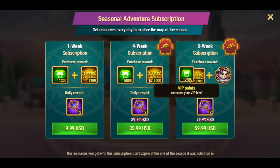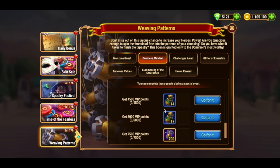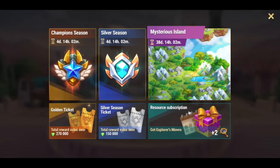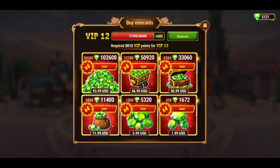A four-week subscription worth $36 gives us 5,000 emeralds and 5,000 VIP points, and this is already enough to get almost all the benefits from the Weaving Patterns event. Unfortunately, this purchase is not enough to get the golden threads in the Business Thinking quest, so you will need to buy an eight-week subscription, which will cost a lot more. Buying emeralds alone won't earn you a significant amount of VIP points, so don't buy them just to get VIP points unless your goal is to get emeralds.